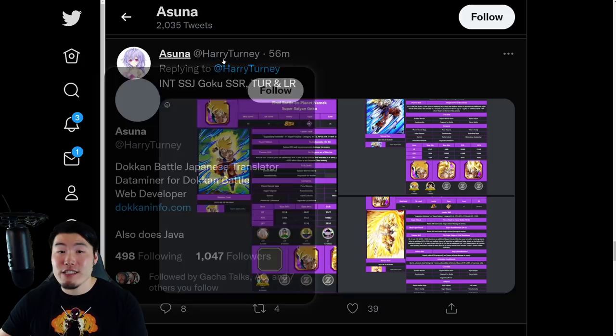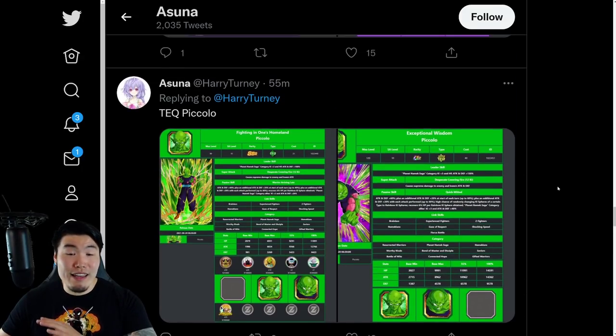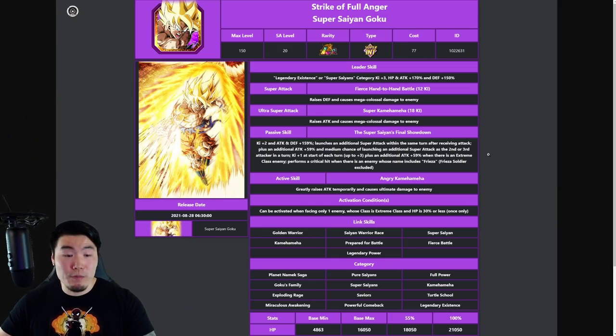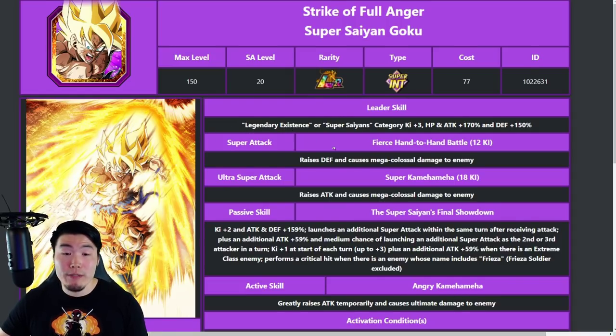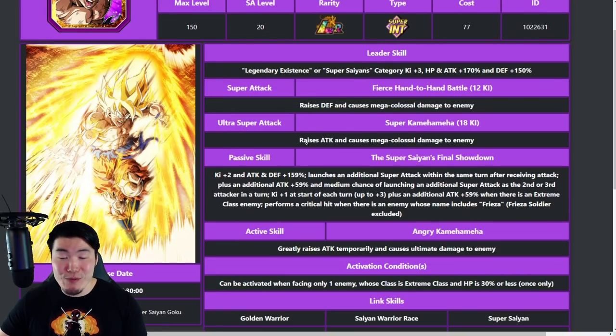Big shout out to Harry Tourney who provided the translations for all the new units. Starting with Goku: his leader skill buffs Legendary Existence or Super Saiyans category with Ki +3, HP/Attack +170%, Defense +150%. His 12 Ki super raises defense and causes mega colossal damage, and his 18 Ki super raises attack and also causes mega colossal damage — so both supers hit really really hard.